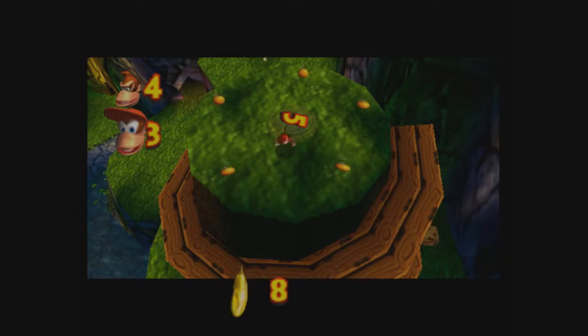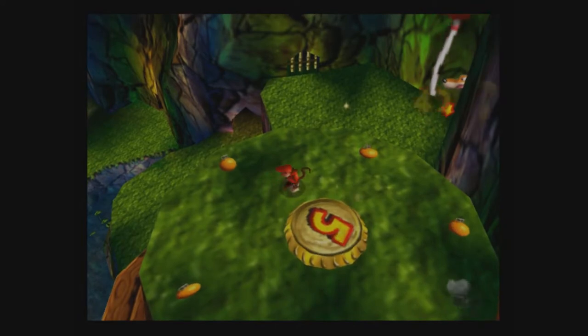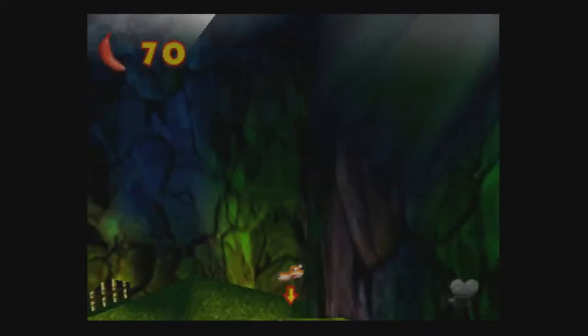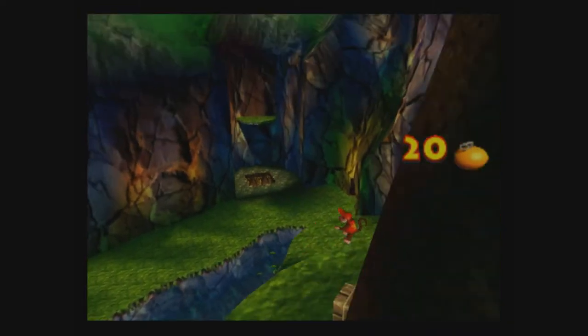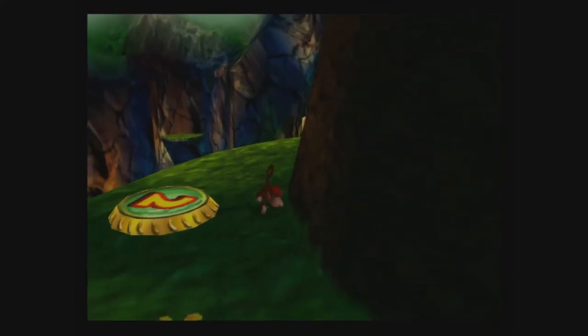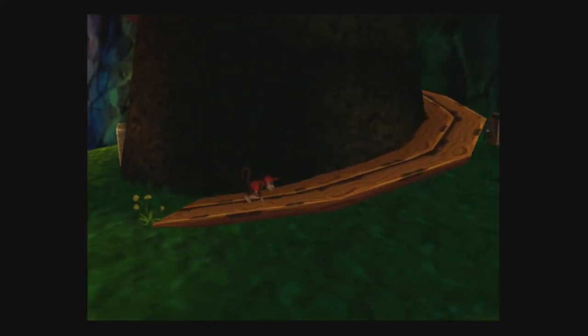Here's the number five pad. We can't actually get to the other five pad during this visit to the level. Then we want to shoot the banana. We're going to activate this thing one more time and head back into the mountain. Did I get 70 bananas? Not 70. Trying to figure out exactly what I had.